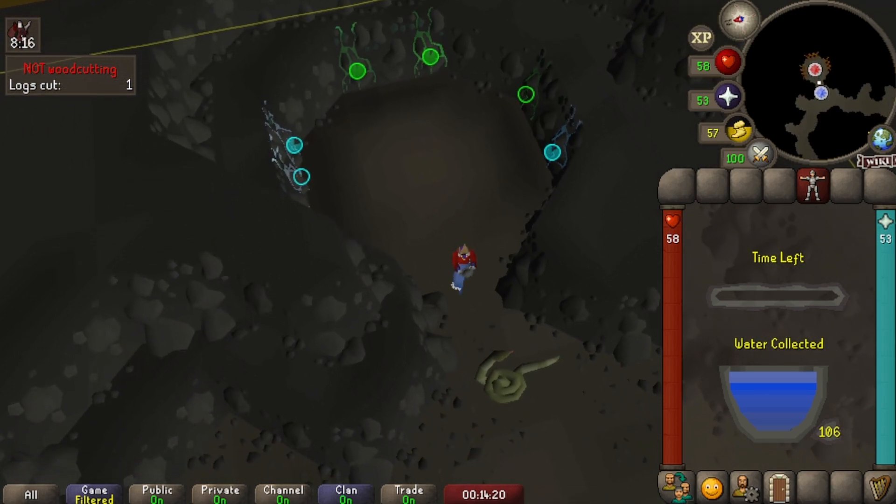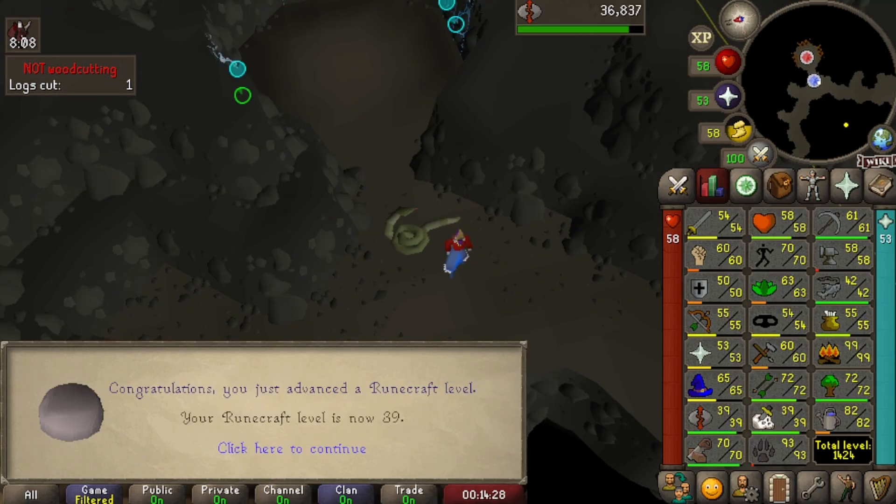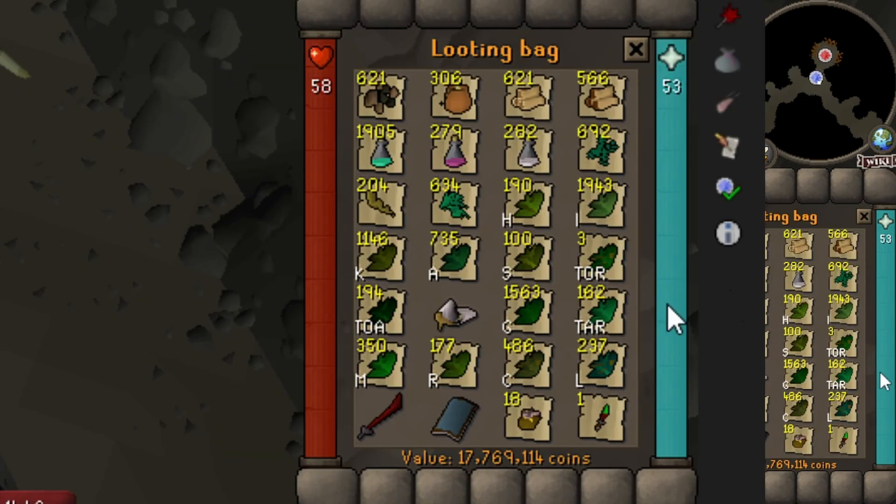We're going to try Legends Quest and Phrenic Trials, and we get 39 Runecrafting. Let me show you the looting bag — we've got a load of herbs, loads of Eric leaves, loads of querms that we need to deal with. We're going to slowly get all these secondaries, but we'll do some questing first and have some cleaning up to do.